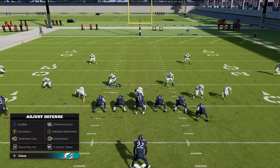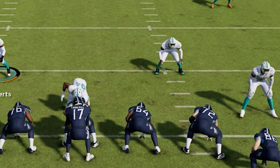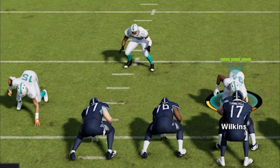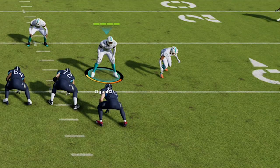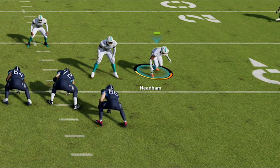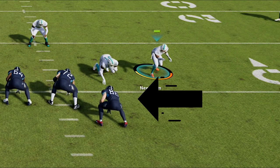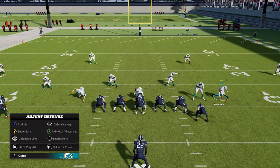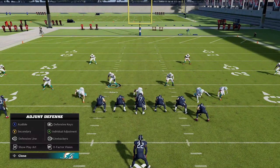When it comes to setting up your run defense, there are two things you're looking for. You want to take away any gaps — as you can see here, there's a huge gap between my defensive tackle and my defensive ends, which is a problem. You also want to take away outside leverage, which is typically defined by your closest box defender compared to their box tight end or tackle on the edge of the offensive line. You want a defender outside of that to take away outside runs.